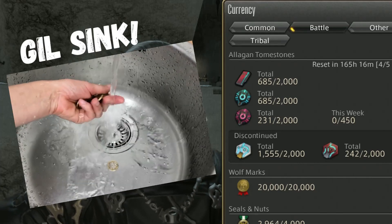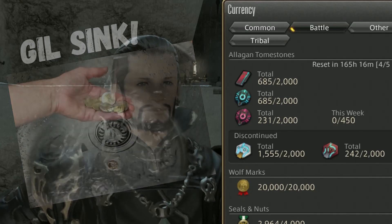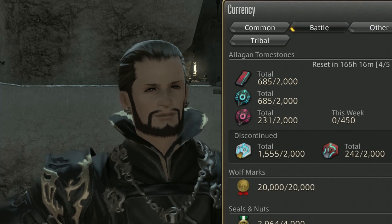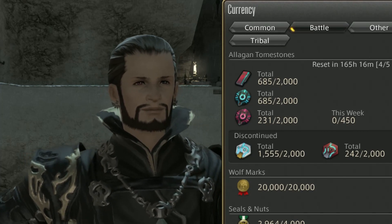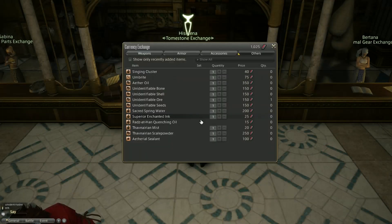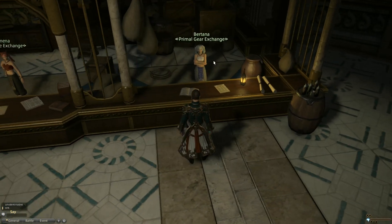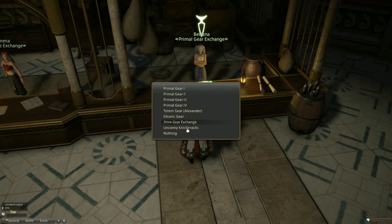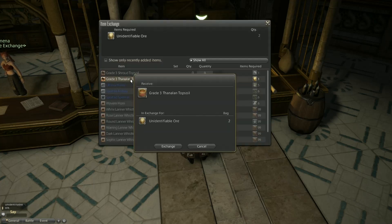Gill Sink: A stack of 2,000 Poetics can reliably be turned into 10,000+ gill, though dependent on market board prices. Lots of items sell for Poetics, with two most reliable routes. Trade Poetics with Hismina in Idyllshire under her special tab for Unidentified Shells or Ore, then trade those for Grade 3 Thanalan or Shroud Topsoil from Botana, the vendor standing next to Hismina under her Uncanny Knick Knacks. Whack these on the market board for easy gill.